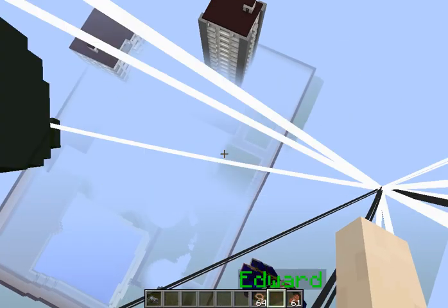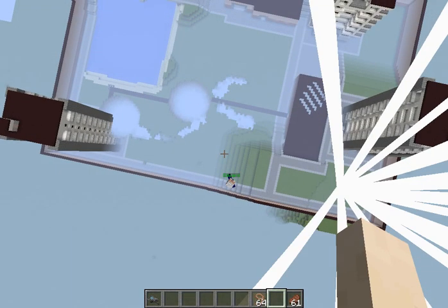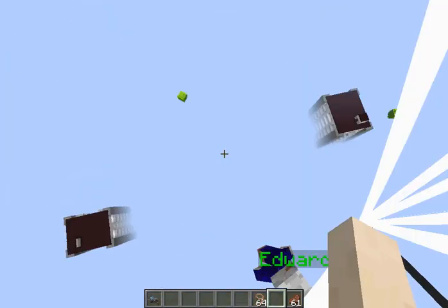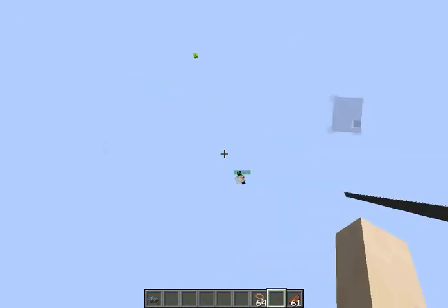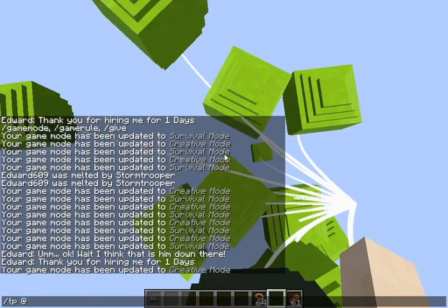Edward has a disadvantage because he can't attack this guy properly — Edward doesn't have a ranged attack in this mode. Guys, did you see? Edward was literally disintegrated, and I think the same thing happened to me!